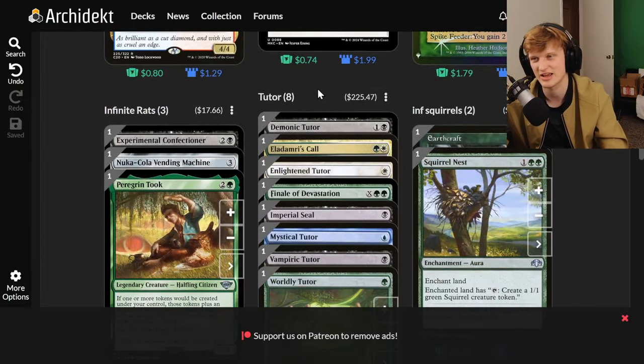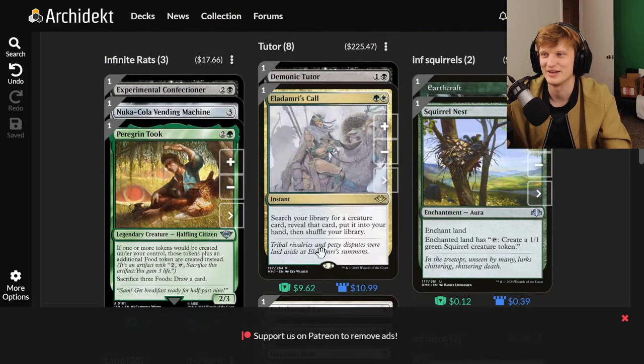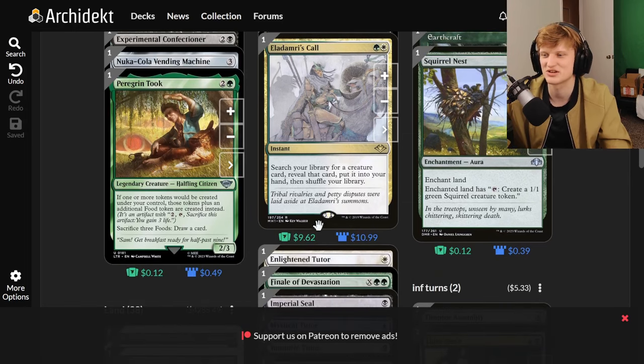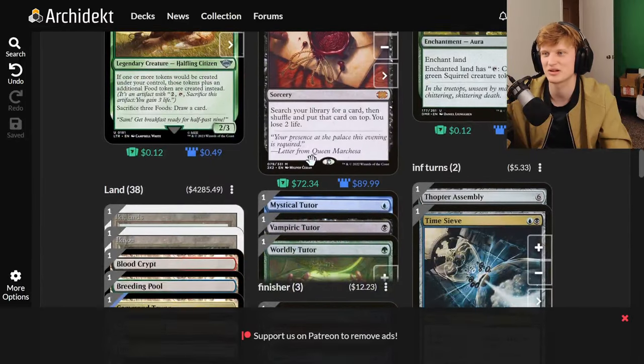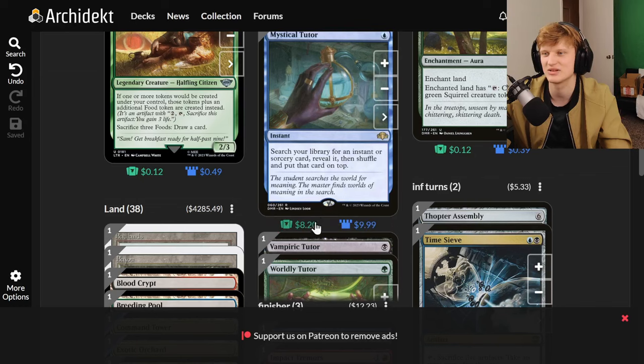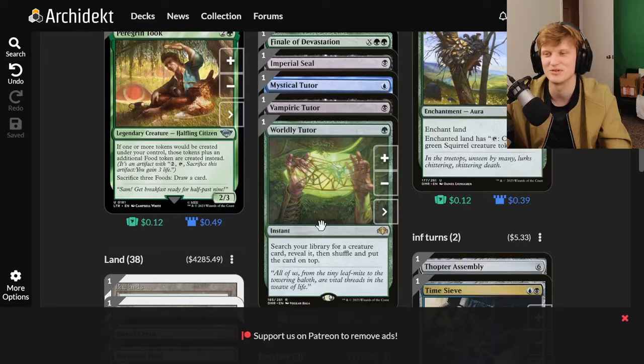The deck runs eight tutors to help you find what you need — for example, Demonic Tutor and Eladamri's Call. You search for whatever combo pieces, enchantments, or cards from your graveyard or library you need to activate one of these infinite combos and win the game.